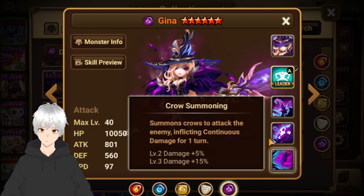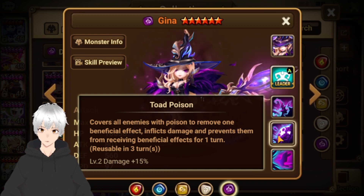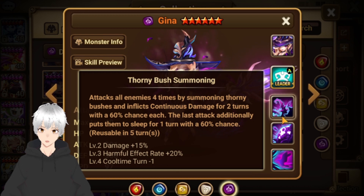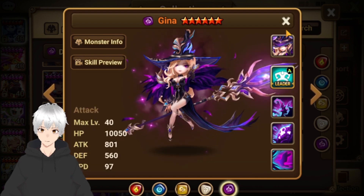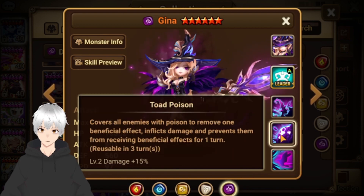Top four would be Gina — really good control unit. She has a poison strip and a strip, which is really good. Rune her with Despair/Speed/HP/HP. One of the best Light and Darkness units in the game. She has sleep and a 60% chance on her skills — a really amazing unit, but you need a stripper to make her skills land. So if you don't have a stripper, I suggest you pick this unit.